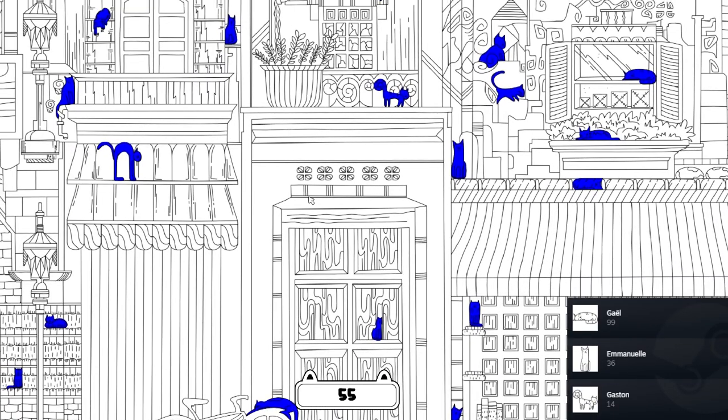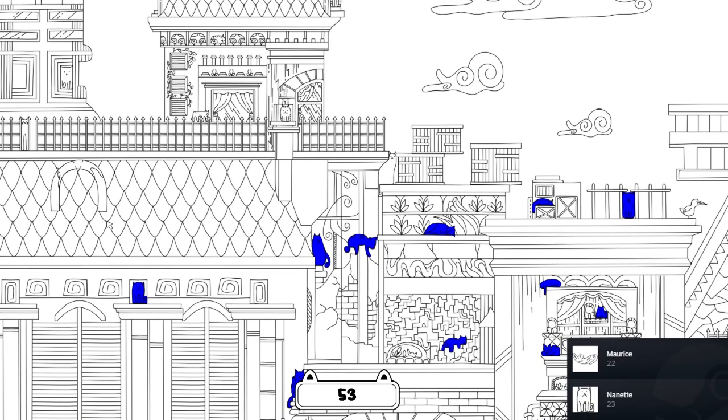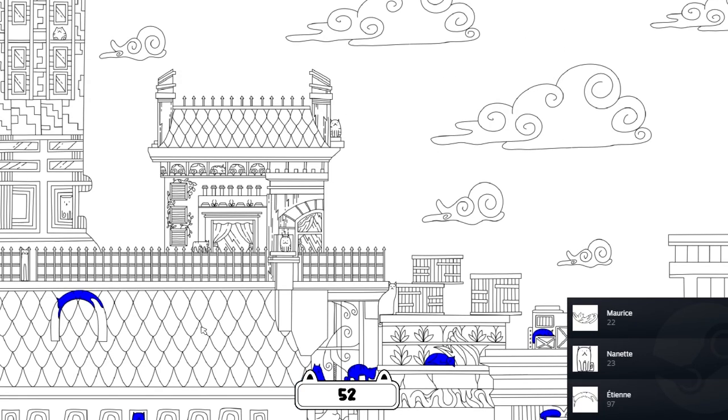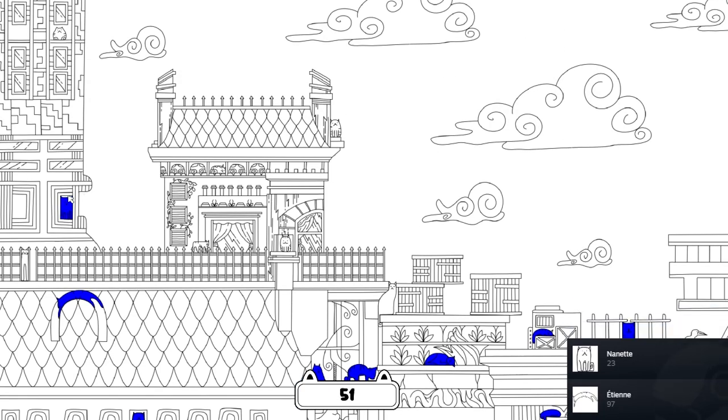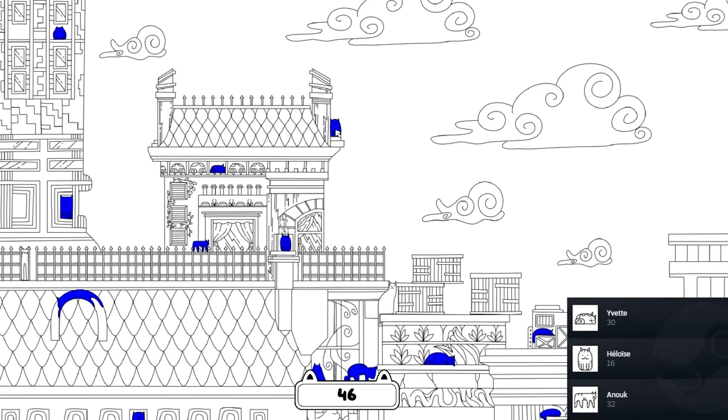We've gotten almost half of them already — this is like aim training. There's one that's kind of like a gargoyle. Yeah, that one's cute. Oh, these are such cute little chubbies — chubby kitties! They're called chubbies, look at all these little chubbies.